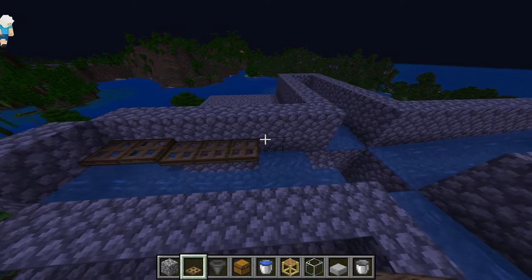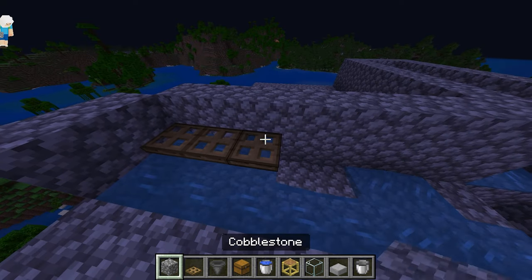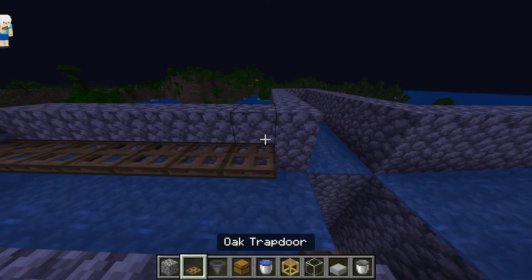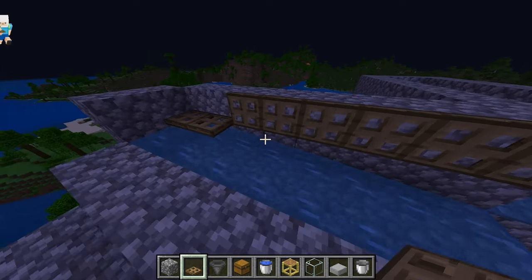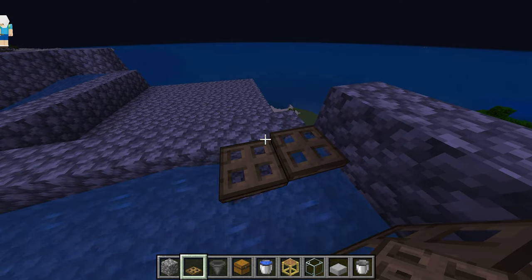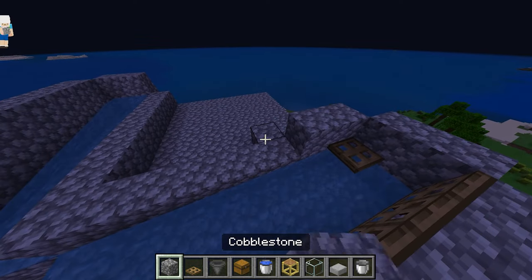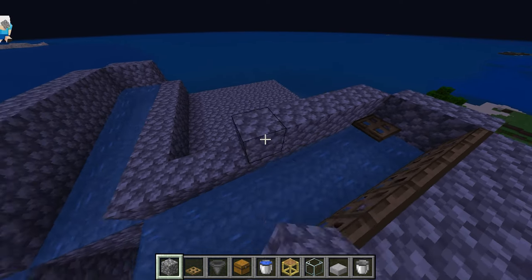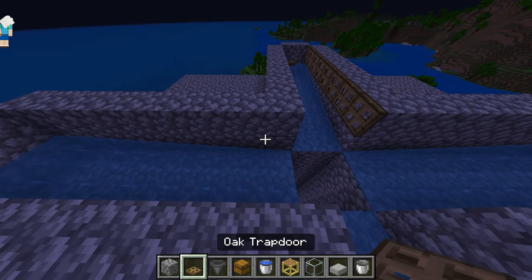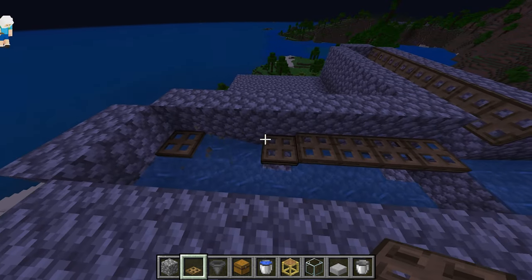Once that's done, you're going to put your trapdoors all the way along the tops of the arms. Make sure they are in line with each other and flip them down so that everything falls into the water after spawning. You need to place them on both sides. It's a little frustrating to do even in creative, so as you can imagine it was pretty frustrating in survival. Make sure you have plenty of materials — 22 stacks of 64 cobblestone is your biggest requirement, plus 100 scaffolding.